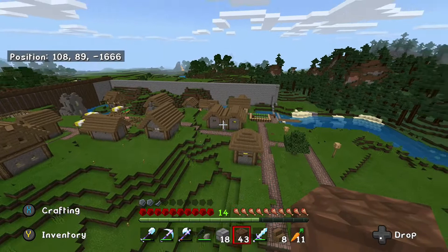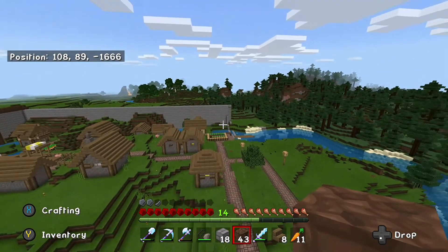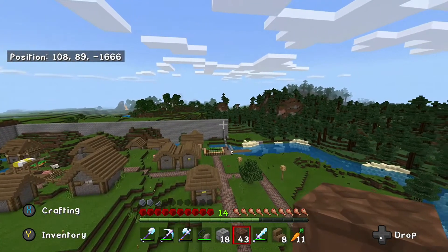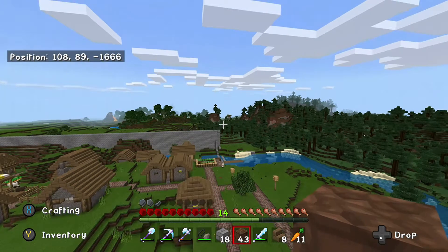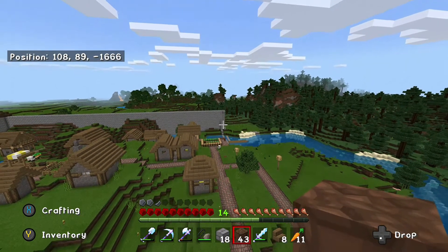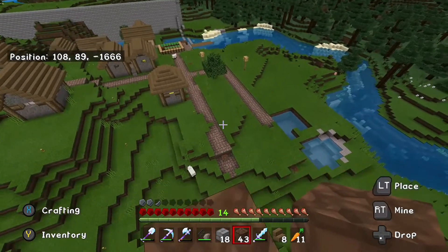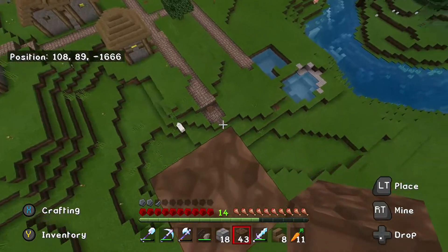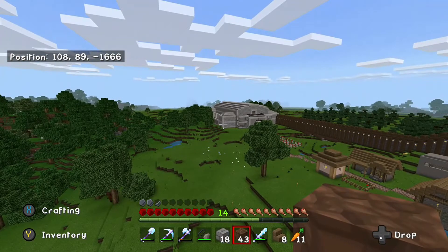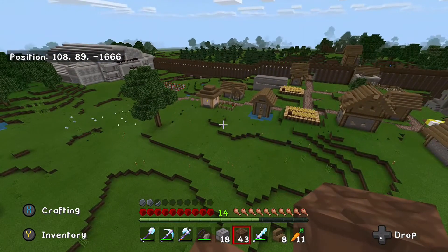We are going to pick up where we left off, working on expanding our wall. We got up to that corner last time. And so we'll be bringing it down along this pathway here — probably this pathway. Bring it along here and then eventually connect it back to our house over there.